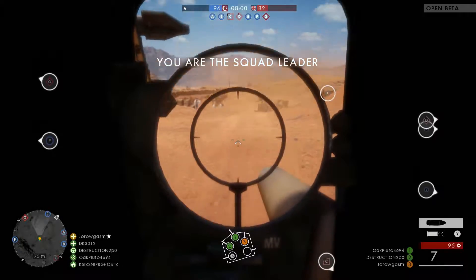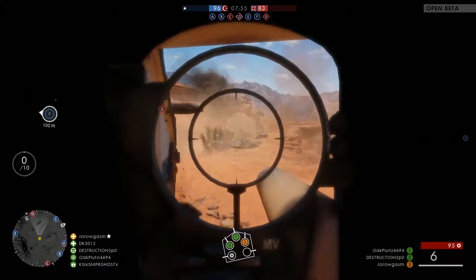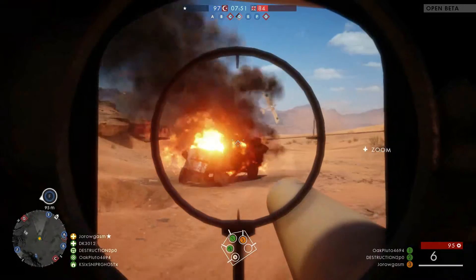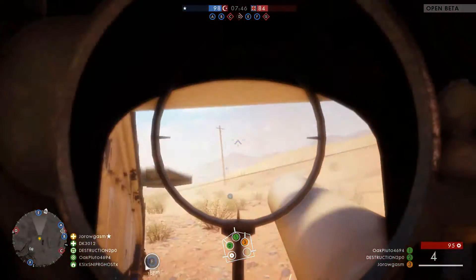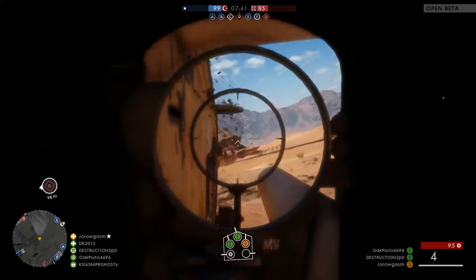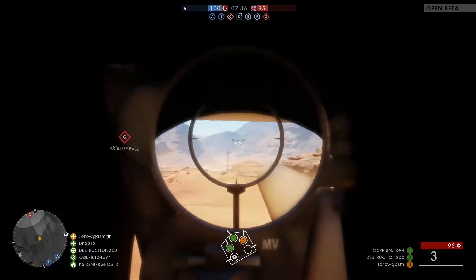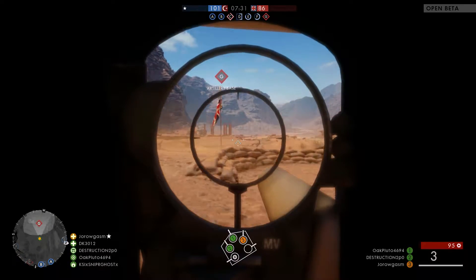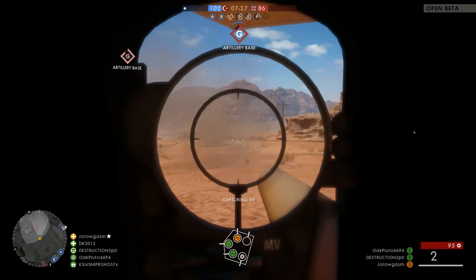All right guys, we are back. Squad leader — I was born a leader, so I'm the squad leader here. Okay, that's our plane — not sure if that's our plane or not. I don't think I'm ever going to hit a plane with this fella — no way. Man, this is a strong vehicle. Could you imagine just rolling up in this fella? Could you be rolling up to a party?